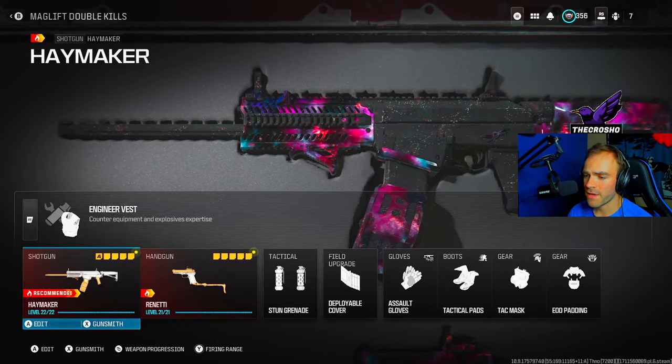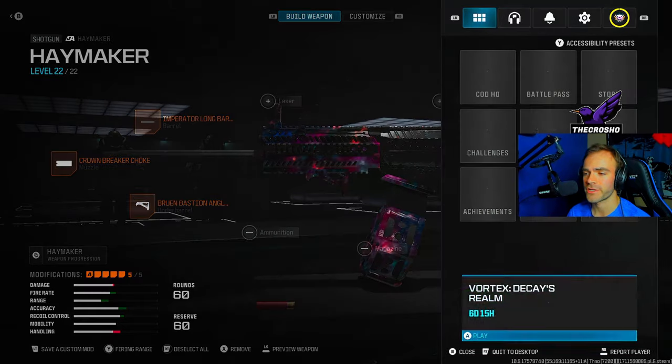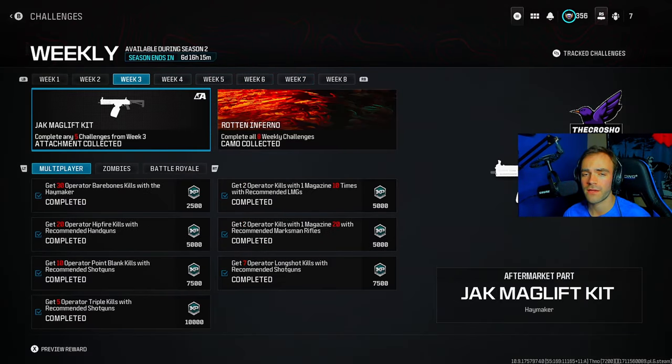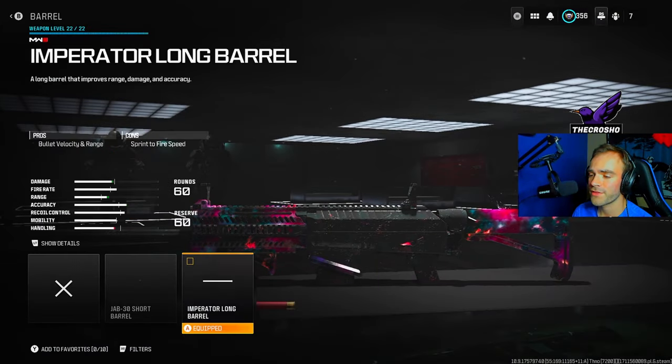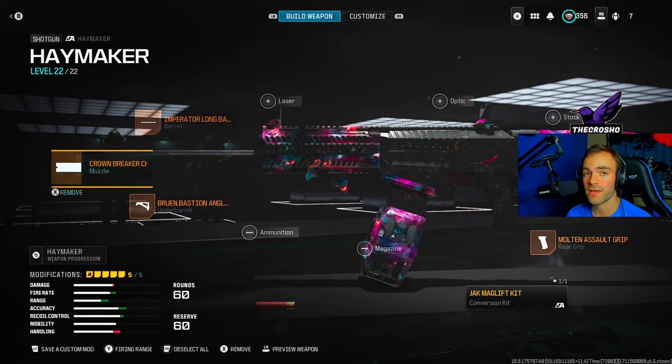You must be using the Haymaker. You need to have the Mag Lift Kit Conversion Kit. If you don't have this, you can obtain it from Week 3 Challenges right here — I have videos on my channel if you need help with those. This Long Barrel is really good because it gives us increased damage range, which is really important in Hardcore.